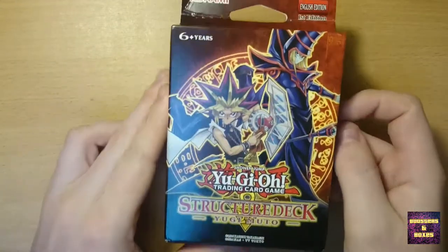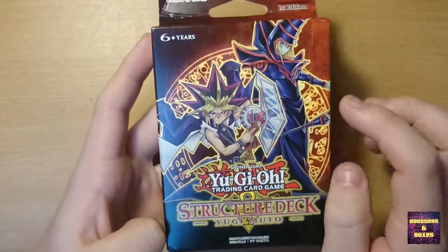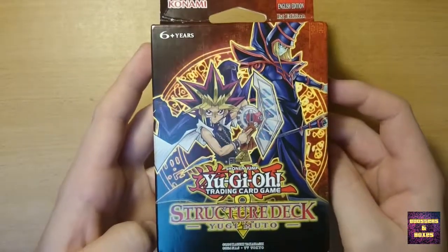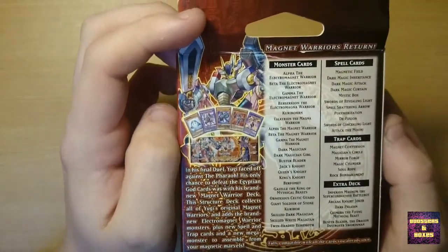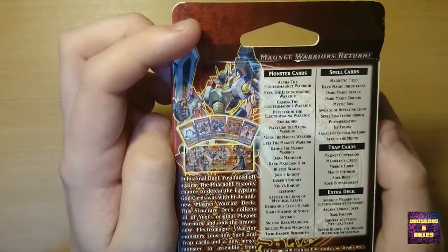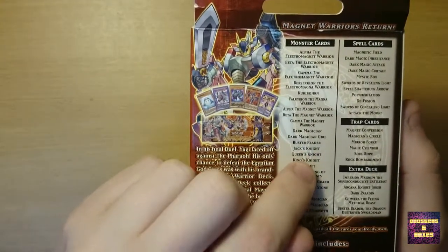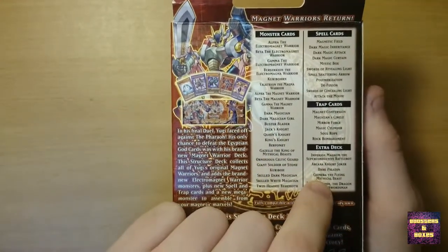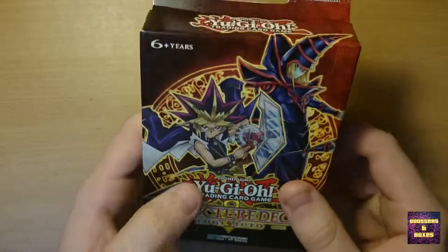Let's start off with the structure deck. Looking at the box first, we can see Yugi Moto or Yami basically together with Dark Magician. I really like his art design here. At the back we can see all the cards that are included, so this will basically focus around the Magnet Warriors instead of Spellcasters. But of course we still have Dark Magician, Dark Magician Girl, Buster Blader, Jack's Knight, Queen's Knight, together with Fusion Monsters like Dark Paladin and Arcane Knight Joker. That does sound very interesting and I really like the design of the box.